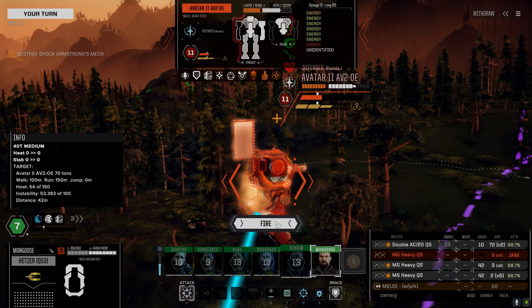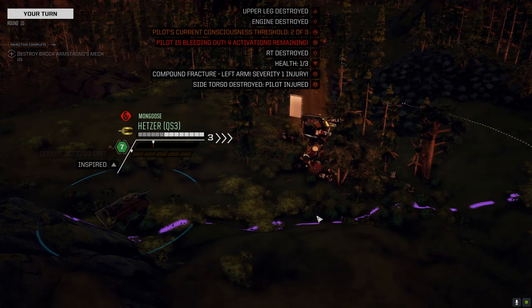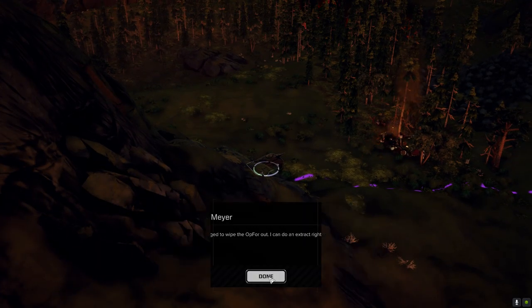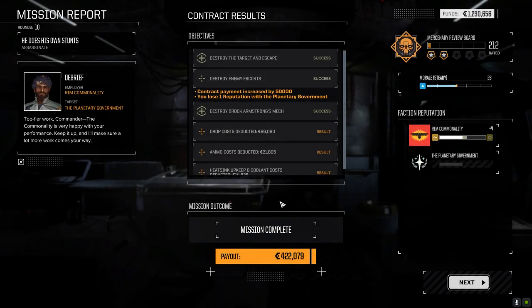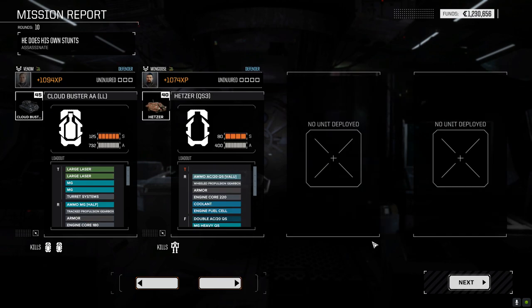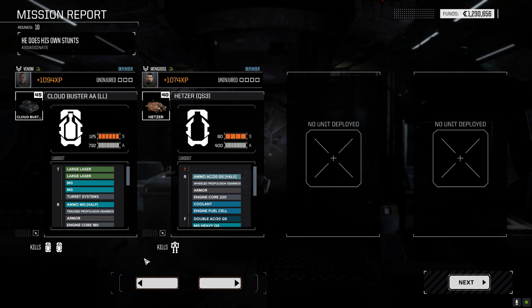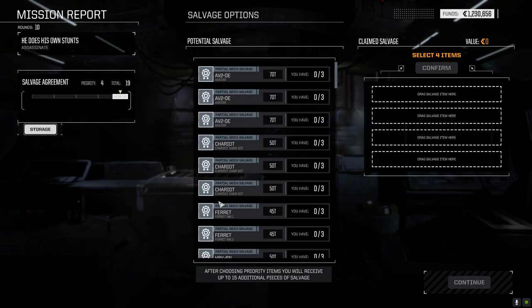There you go! Ultra AC20 baby - or sorry, double AC20 - for when deleting your opponent just isn't enough. The rotary took damage - I just have to expect it's going to take damage every battle, especially when you wind it up like that. The Hetzer got the kill. Jenkins didn't get one, but we did some good damage. We set the QuickSell Hetzer up for the win. Oh my god - three parts of the Avatar!